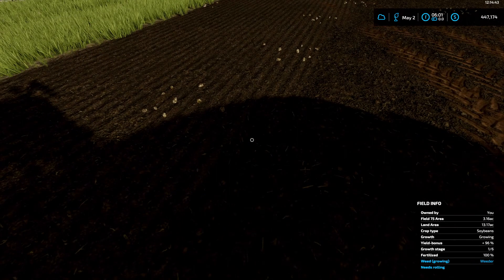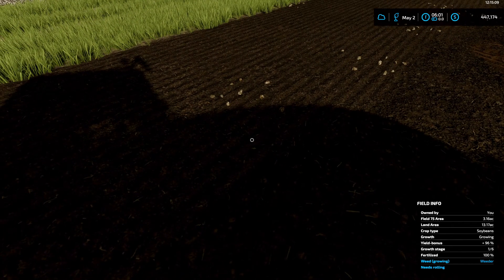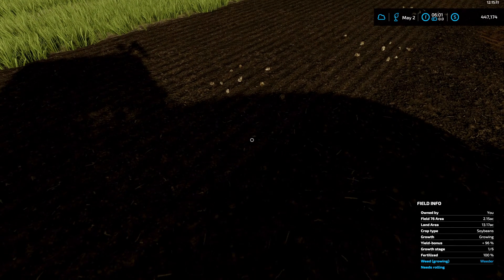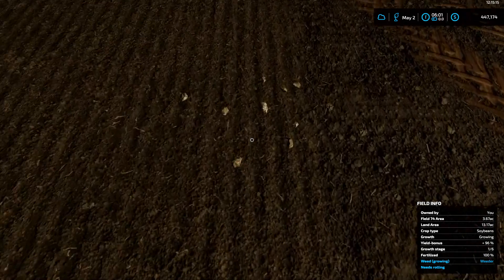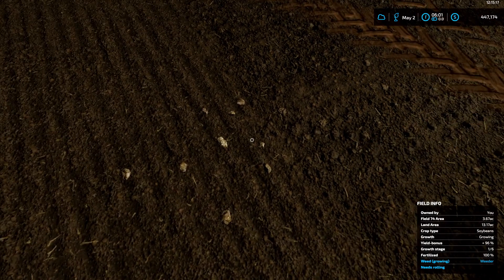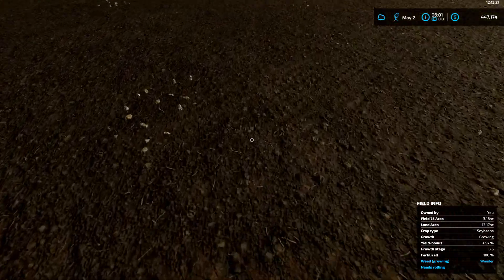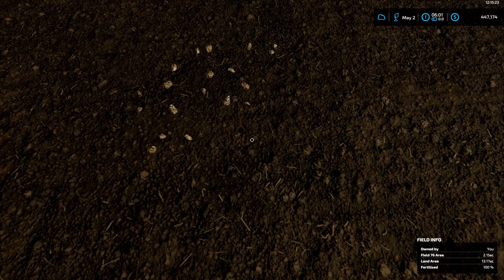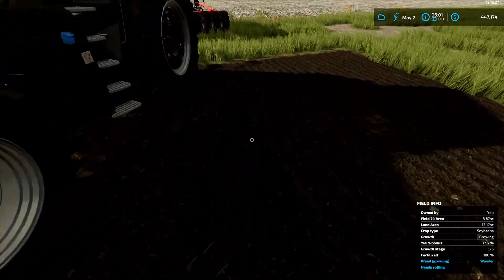I got the first headland put in and then I noticed that there's some stones on the ground here, even though I had paid to have those removed before I moved into the farm. These are small stones - I think I can just roll them back into the ground. We'll see how that goes after the seed has been put in, and then we'll assess the situation and determine if I'm going to have to get some more stone removal done.